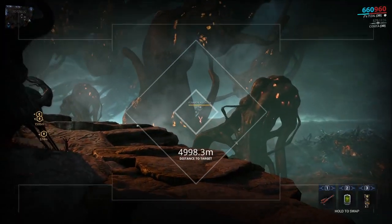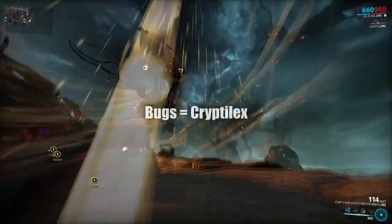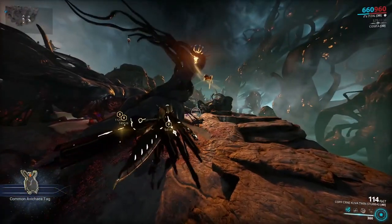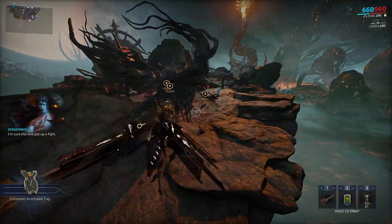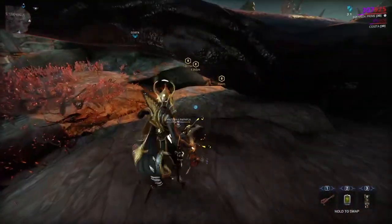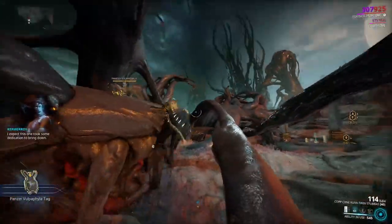A small tip: if you do happen to see any birds — and forgive me on the pronunciation, but I believe they're called Avichia — or any of the bugs called Cryptolix, then instead of just sleeping them and capturing them, I would recommend you go ahead and kill all enemies within the vicinity as well. Unlike the Predocytes and Fulper Vilas, enemies can completely kill the birds and bugs, giving you no rewards at all, so it's best to be a little more aware of your surroundings before you capture these ones specifically.